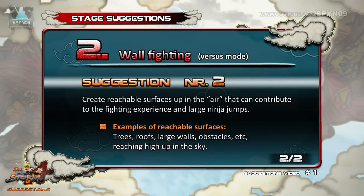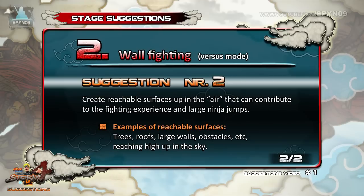Other examples of reachable surfaces could be like trees standing in the middle of the map, large walls sticking up in the air, and in general it could expand to many destructible obstacles. However, I think we should focus on using the regular walls and map boundaries first.